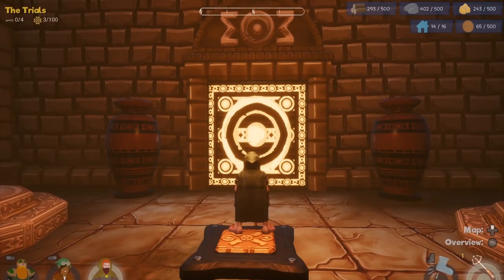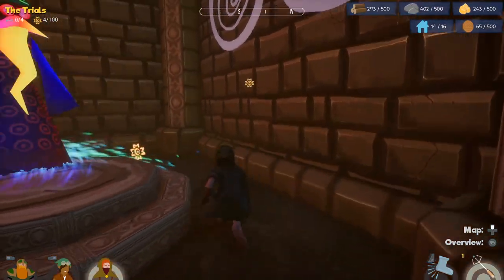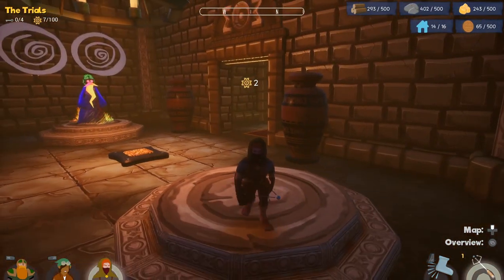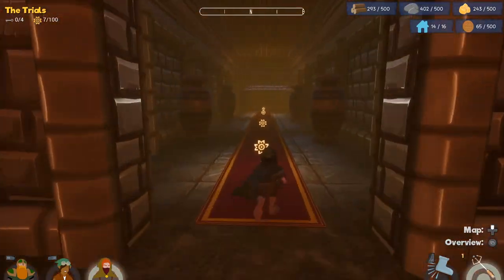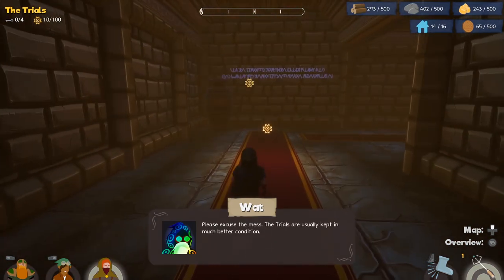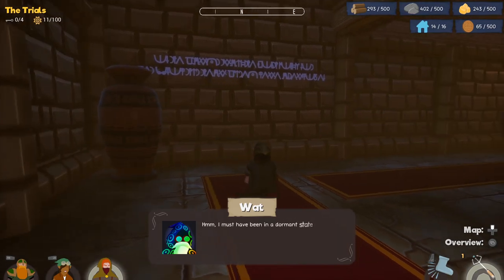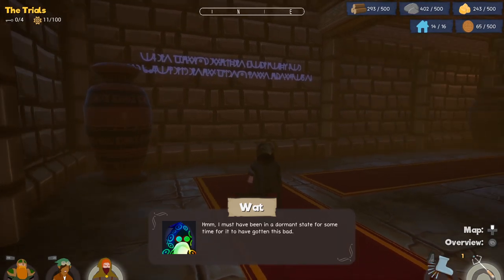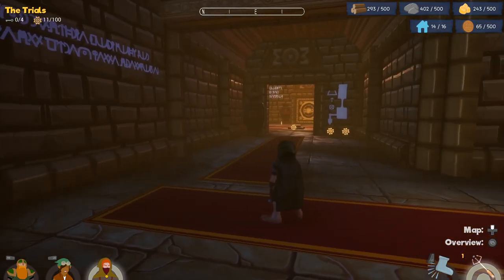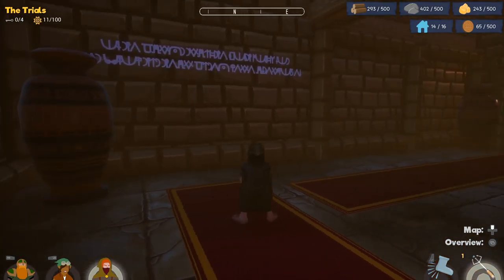'Here, let me open that door for you. Welcome to the trials.' It seems like I can pick these up, so I'm going to. 'Please excuse the mess — the trials are usually kept in much better condition. I must have been in a dormant state for some time for it to have gotten this bad. A really, really long time.' Looks like we got a map here. Presumably I'm going to need my companions to come with me.